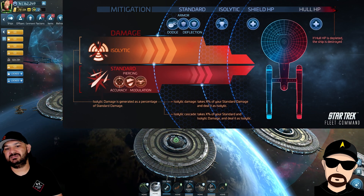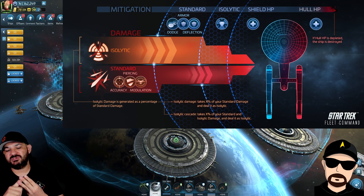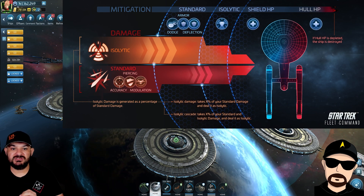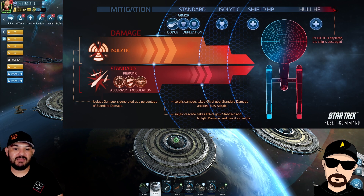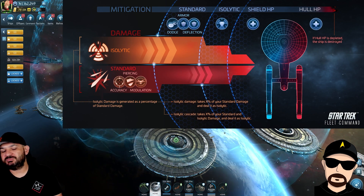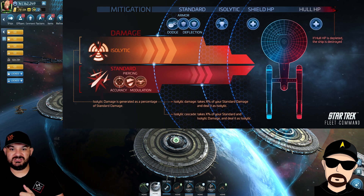The big new feature is something called isolytic damage — a third damage type in the game. So far we've had energy and kinetic; isolytic should be this new third damage type. It's going to be introduced through artifacts. Isolytic damage is generated as a percentage of standard damage — so it takes a percentage of your standard damage, maybe two to ten percent, and deals that as extra damage that goes directly to the hull, bypassing shields.